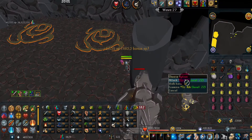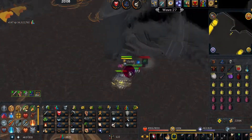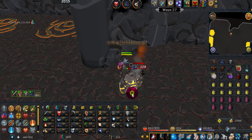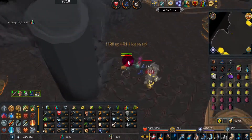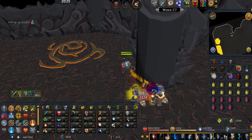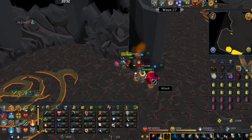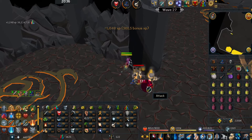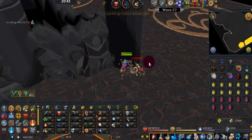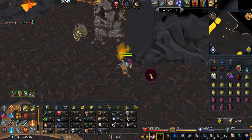If you have Soul Split you have the option of just soul-splitting on the 360s if you have strong gear. If you don't have strong gear, I wouldn't suggest soul-splitting — you'll take less damage by just praying Mage on the level 360s. Wave 28 should be two level 45s, a level 180, and a level 90.